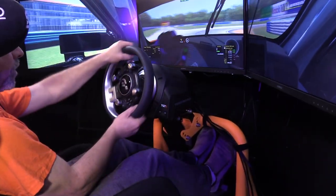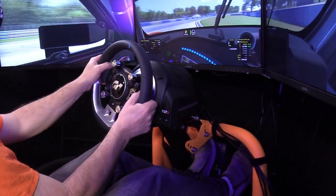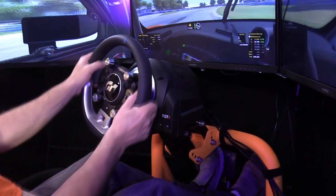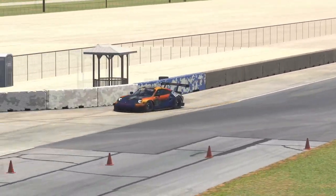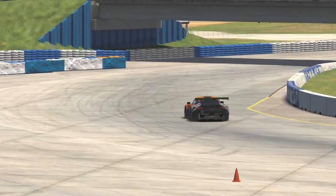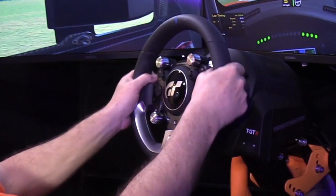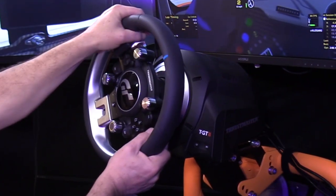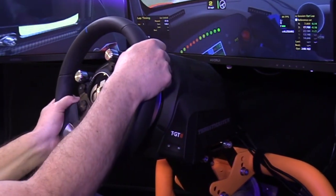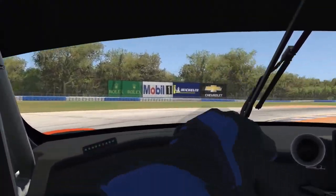Then I switched over to the Thrustmaster TGT2 steering wheel and headed out on track once again, and I was immediately blown away at how similar the wheels feel. The power was almost identical — it was also very smooth and very fast turning, and I was able to drive with the same level of determination without putting the car at risk. The Thrustmaster felt a bit more springy, if I could use a word to describe the difference, but the results felt identical. My average lap times were again in the mid to high 59s for the most part, and it would come down to the math to pick a winner here.